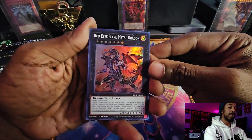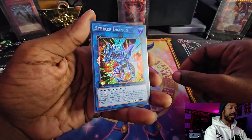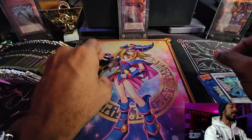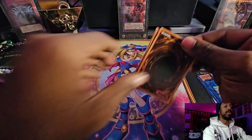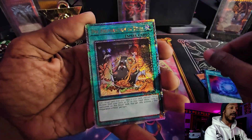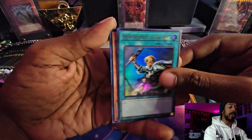First pack of the Rarity Collection. We have a Red-Eyes Flare Metal Dragon Secret Rare, Striker Dragon standard Secret Rare, Dandre Jackalope Ultra, Nightmare Unicorn Ultra, and Ancient Fairy Dragon Super. No luxuries out of that one. Pack two: Pre-Preparation of Rites - there's our first QCR. Followed by Reinforcements of the Army, Ultra Rare Lava Golem, and Iris of Sword Souls. One QCR down so far.